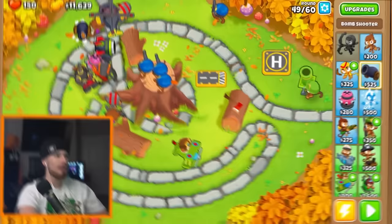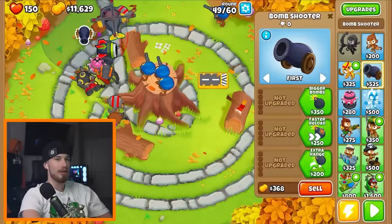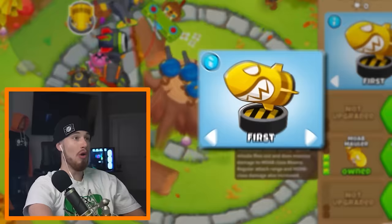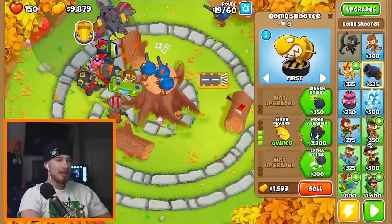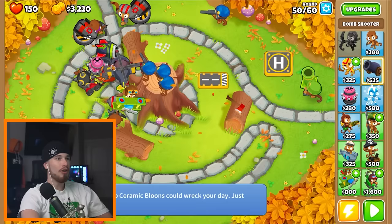Oh, a mob mauler — that sounds smart, I feel like I should get that, especially if there's going to be more of those MOABs. A MOAB assassin! Assassinate MOABs special ability — it does massive damage to MOAB balloons. Good thing, because there's so many MOABs coming now.